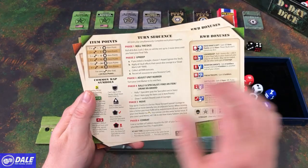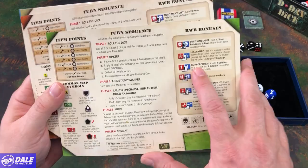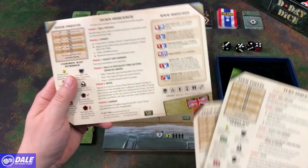The player board covers item points for getting items, the turn sequence, and our red, white, and blue bonuses when we're rolling dice. If we match our red, white, and blues, we're going to get a specialized bonus, and each army has something a little bit different on that.